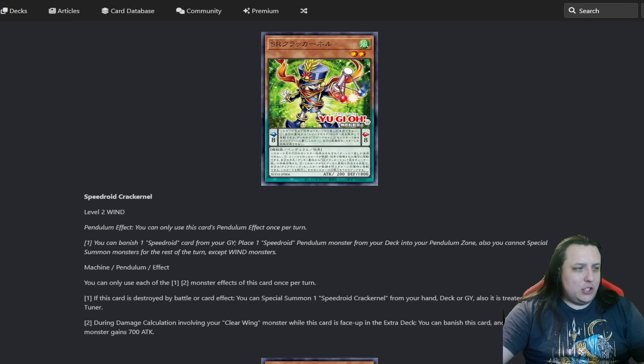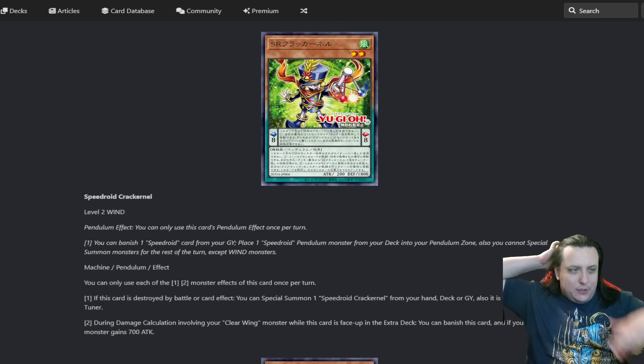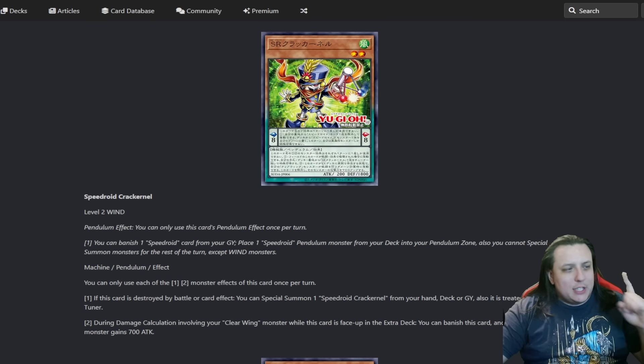You cannot special summon monsters for the rest of the turn except Wind monsters - what else is new? But this is a one-card scale. Banish a Speedroid card from your graveyard, place this, banish a Speedroid, get another Speedroid pendulum. That's pretty slick.